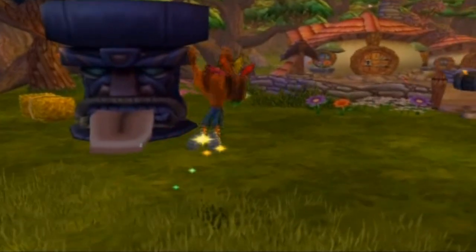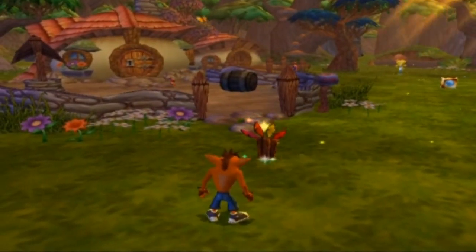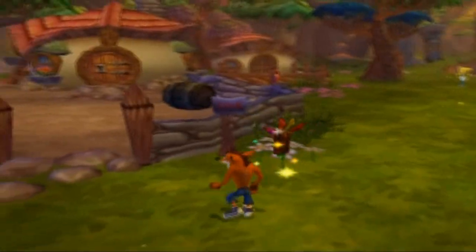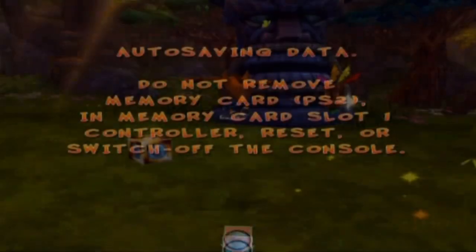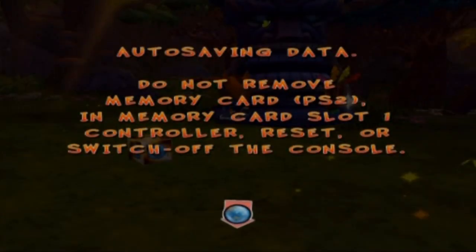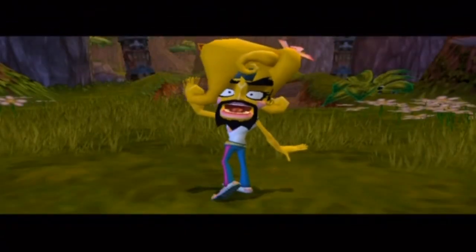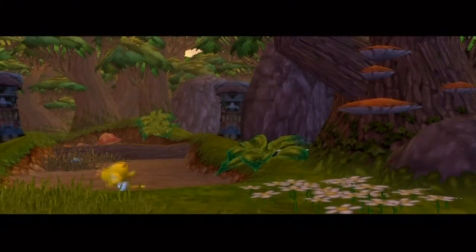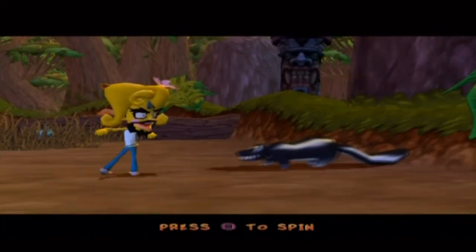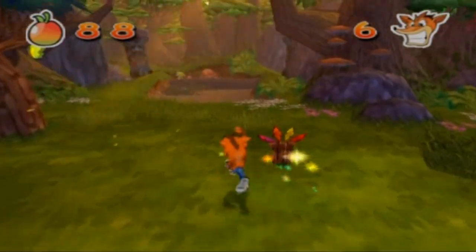I might turn that down because it's a bit loud — and that's on the lowest volume setting possible. Now that I am at Crash's house, I might as well explore this. These world crates save your progress. Now we trigger the next cutscene — Coco says 'Come on, follow me Crash! Stay close and do what I do!'